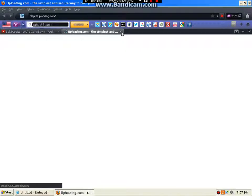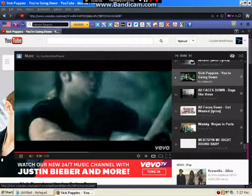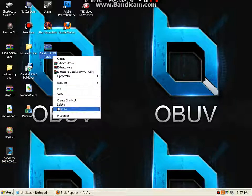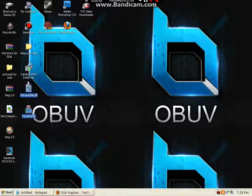Then it's going to bring you to this website — you can just put that down. Then you're going to get this file. You're going to need WinRAR or 7-Zip; just go on Google and find it. What you're going to do is extract here, and once you extract here, you're going to get two of these things.